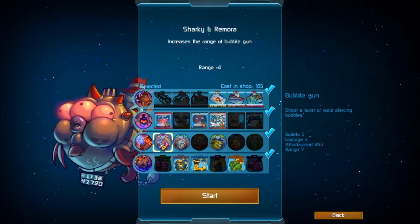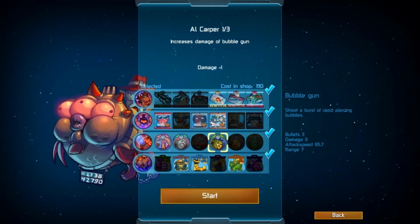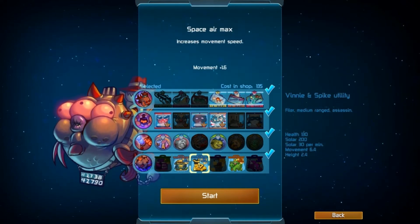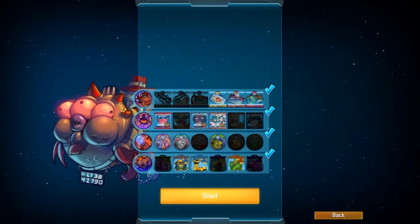On the auto attack we've got sharky and remora for range, scarfish for attack speed, and owl carper for damage — pretty standard. And then last but not least, utilities: solar crab burgers, boots, and piggy bank. So that is what I have equipped.